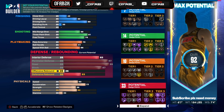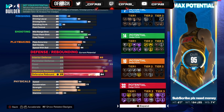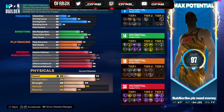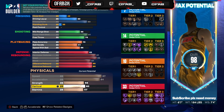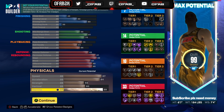Then we're gonna put our offensive rebound to 90. Then we gotta put our speed and acceleration up — 87 speed, 84 acceleration.